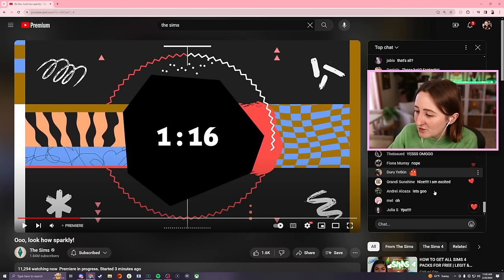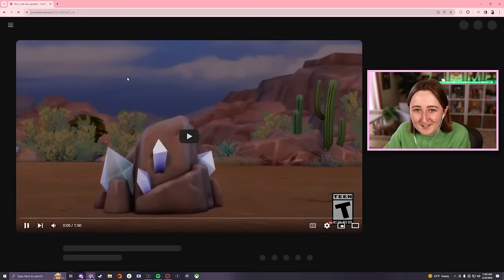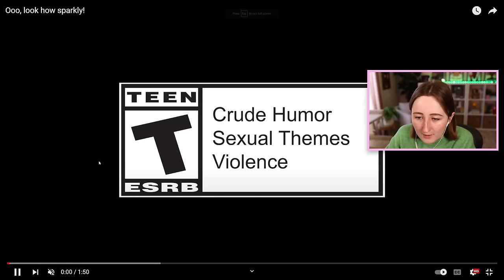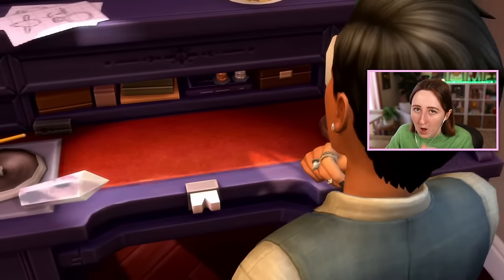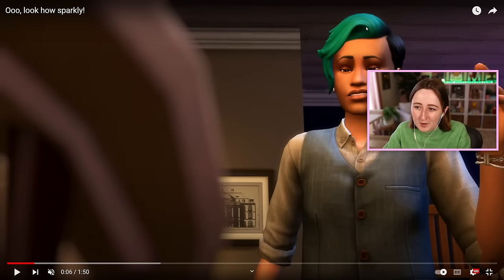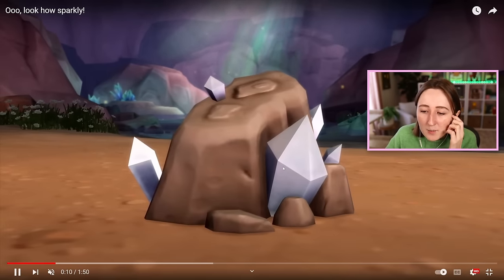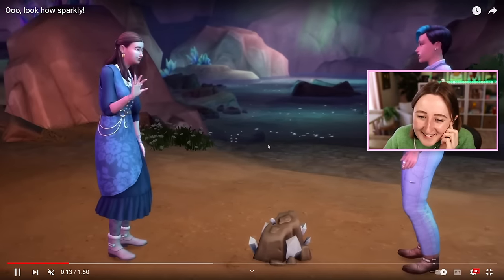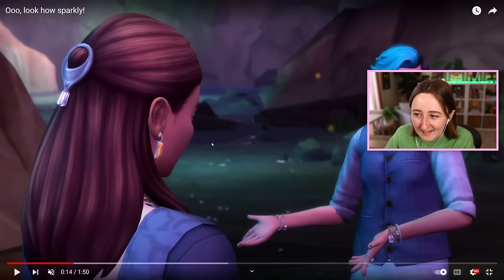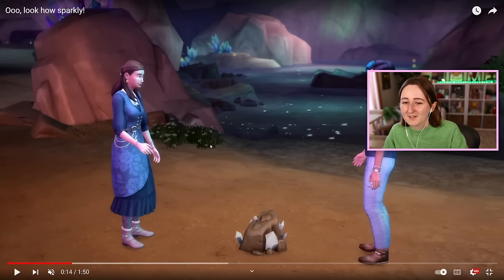I kind of want to watch this again. I expect we'll get some sort of blog post in a minute, but I might watch it back so I can pause on things and look at the new stuff. I'm seeing some new earrings and a new hair on this sim — this is a cool hairstyle, it's like two colors. My initial gut concern is that because a lot of it is gonna be jewelry as CAS features, there's probably not gonna be that much CAS outside of the jewelry, but also the jewelry is gonna be probably locked behind gameplay like nifty knitting is.